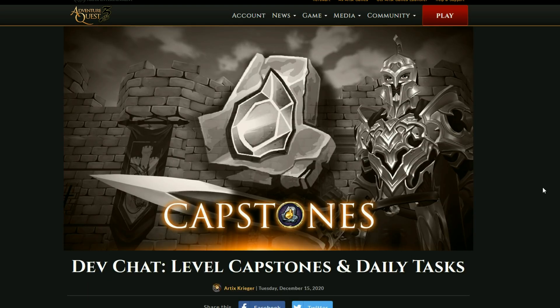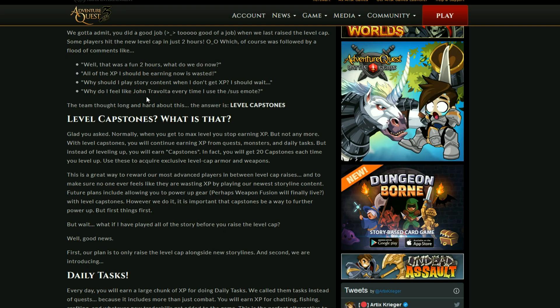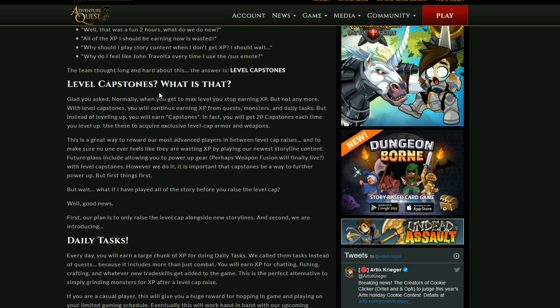Artex decided to explain what the capstones are. He mentioned that some people were able to hit the new level cap in just two hours, and that is true — going from level 30 to 31 took no time at all if you knew where to farm and if you were using the XP boosts. So they've decided to change this up a little bit. They want to make it more reward-based than an excessive grind. They are going to be reducing the XP that you get from killing mobs, so mobs are no longer going to give the same amount of XP. Instead you're going to want to do quests, because the majority of your XP is going to be coming from your daily tasks and quests — not just the monster grind.